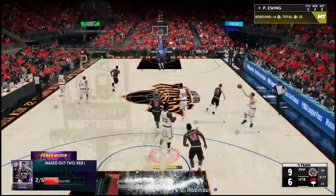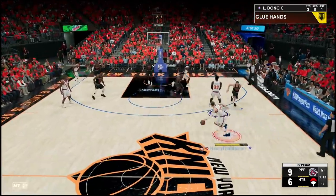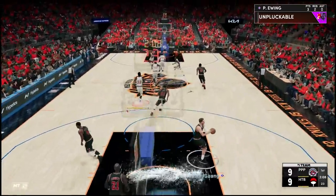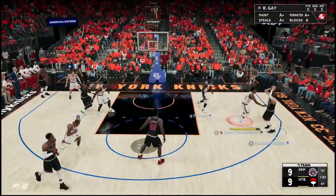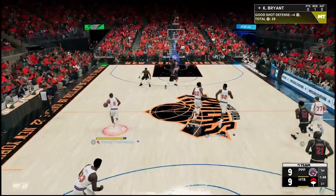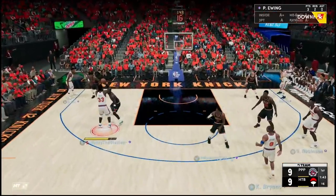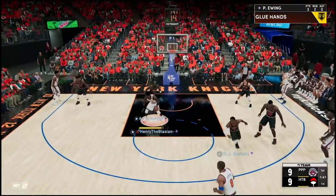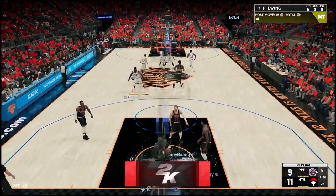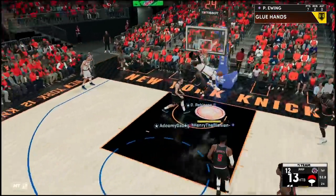I'm just glad he finally got blessed because all these other centers were getting new jumpers. Good defense there by the big man. Let's keep it going — come on Ewing, let's get things done. Look at how the game is moving, everyone is so skippy. Luka's open for three — a little too easy, and we're knocking that down. As long as we don't let Luka shoot the ball we're in good hands. Good contest there. Going right back into that pick-and-fade — I'm trying to show off that three-pointer as much as possible.